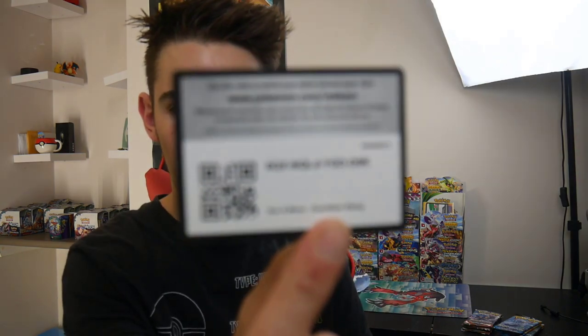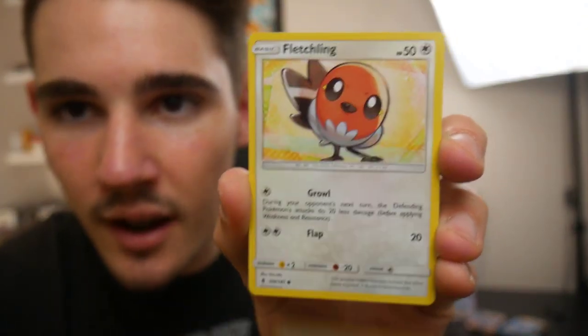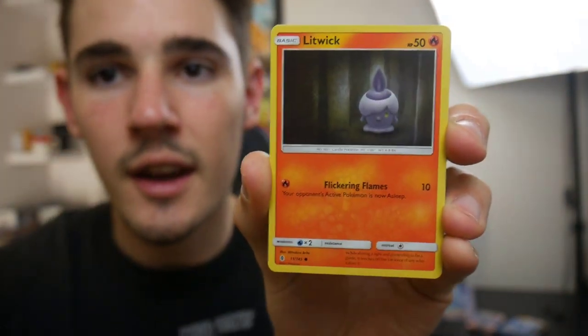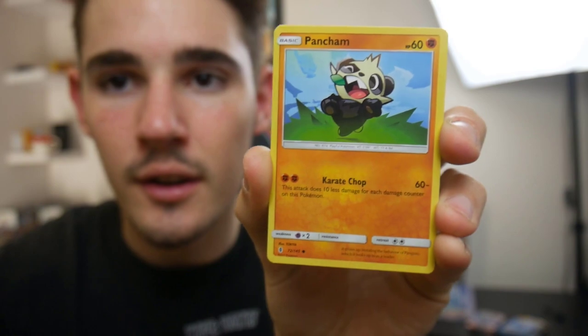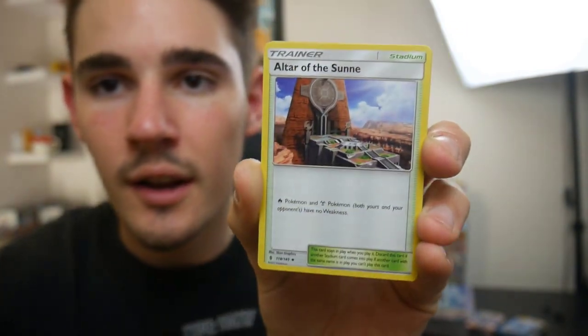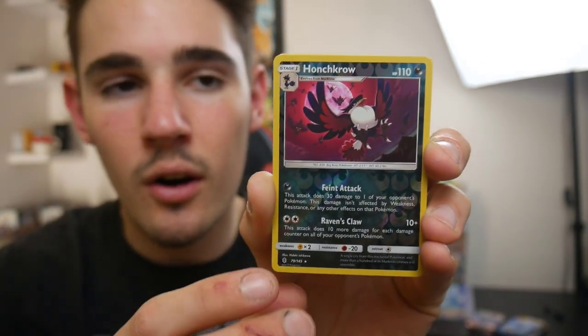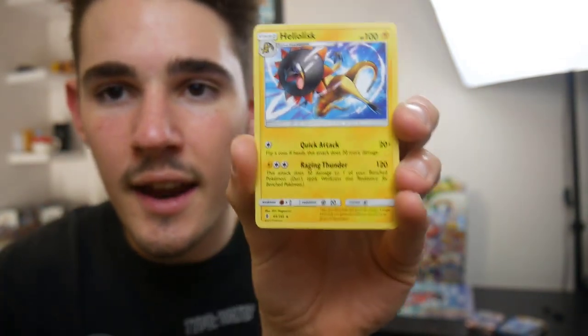There is a code card - let me know in the comment section below if you guys got that one. Let's go four and then two. We have a Carvanha, a Fletchling, a Litwick, a Gotharita, Pancham, an Energy, an Alolan Graveler, an Altar of the Sunne, a Malamar, a Honchkrow Rare Reverse Holo, and a Heliowisk Regular Rare.